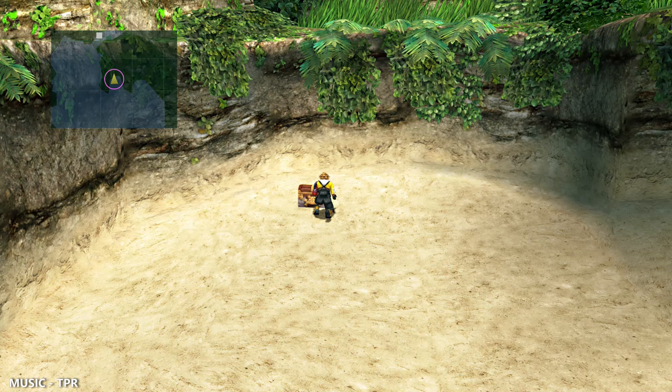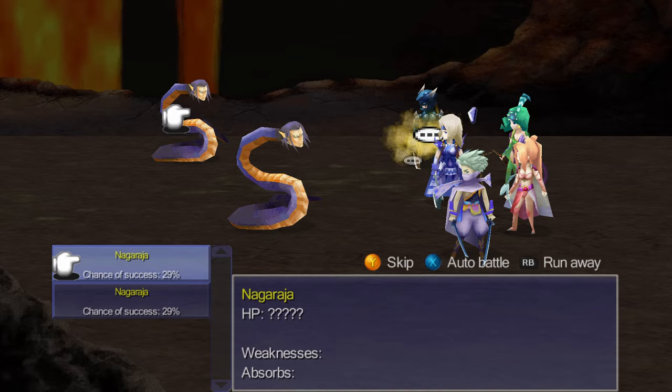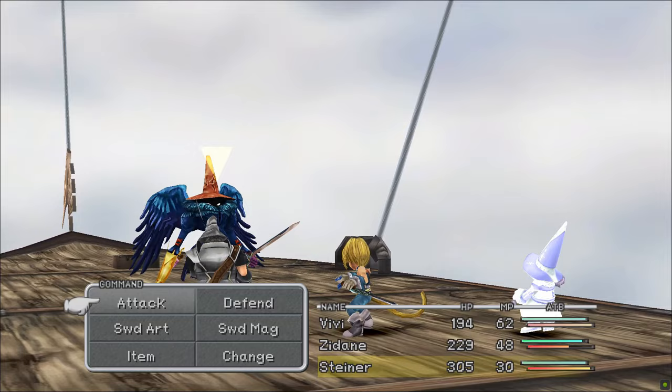Although the majority of weapons, armour and accessories can be acquired from treasure chests, bought in shops or obtained after defeating strong enemies, early on in the life cycle of the Final Fantasy franchise, the developers also introduced another method of acquisition: stealing. Often aligned with the thief job and characters like Zidane and Riku who adopted the job, stealing would give players the chance to obtain powerful gear much earlier in the game than through natural progression, but only if they were lucky, patient and studious enough.